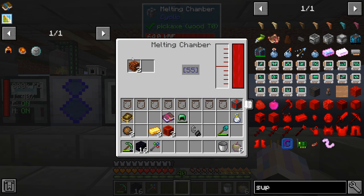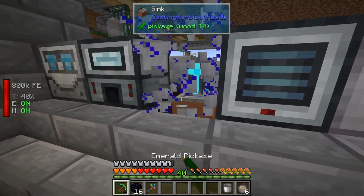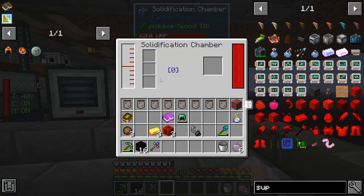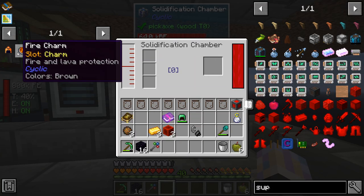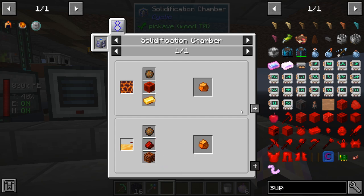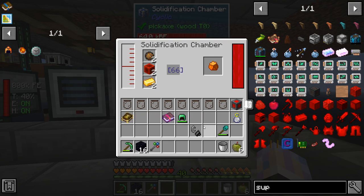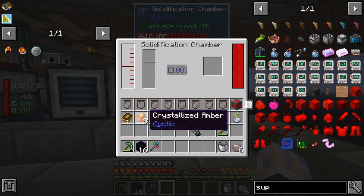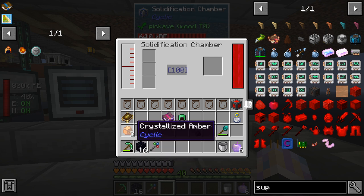To make the helmet we need some magma blocks - we'll melt them in the melting chamber and then move them to the solidification chamber. Then we go ahead and make the crystallized amber. That's the right recipe. It's a little weird - whenever you put a recipe in, if you put three in, the first one gets done instantly and you have to wait for the timer.